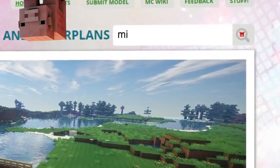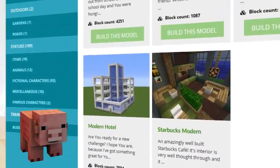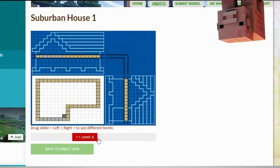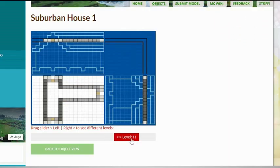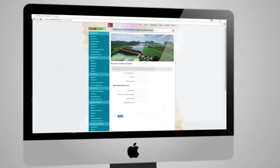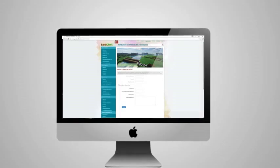Use the search bar to find your favorite characters or famous houses. Browse through the categories to find your type of buildings. Check out the layers of the objects and scroll over to see the materials you need. Or sign up as an editor and share the floor plans of your masterpieces.